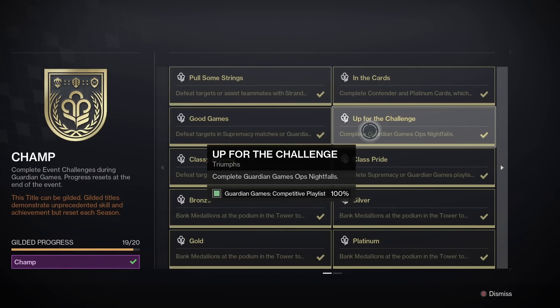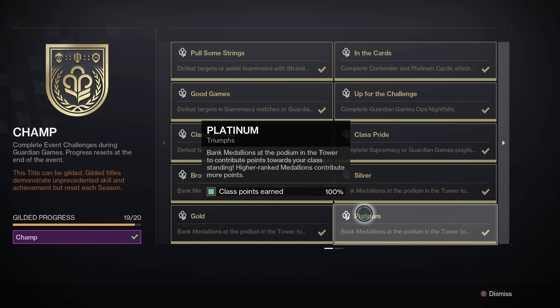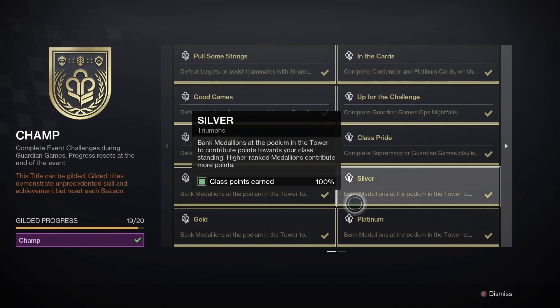For 'Up for the Challenge,' you literally just have to grind it out and complete 17 Guardian Games ops nightfalls. Doesn't really matter what you do — you just have to do 17, and that's probably the most grueling task. Don't really worry about bronze, silver, or gold because you will get those on the way to getting your platinum, just as bonus drops and from claiming the triumph.